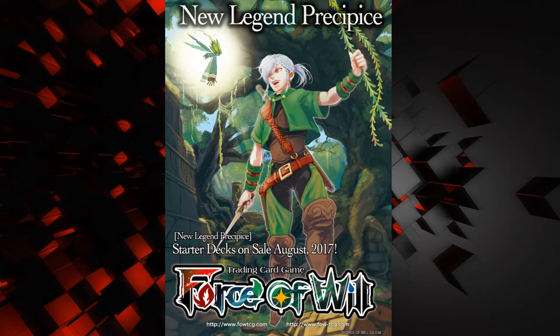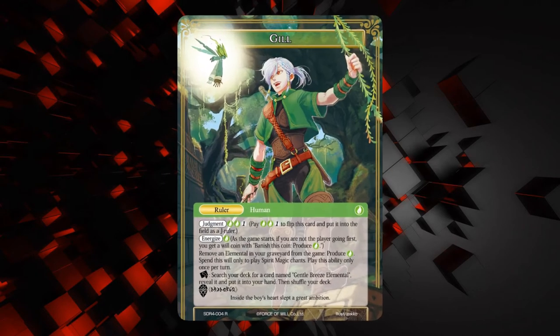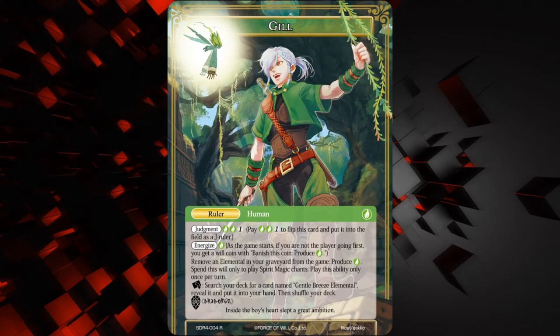Let's kick it off with the new ruler, Gil. If you've played Force of Will for any amount of time, you probably recognize that name from Gil Al Hamat, Gil Lapis, and this kind of lineage of Gils. A lot of people suspect this dude is Gil Al Hamat himself, because of the white hair and stuff.